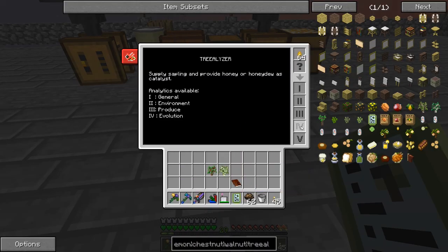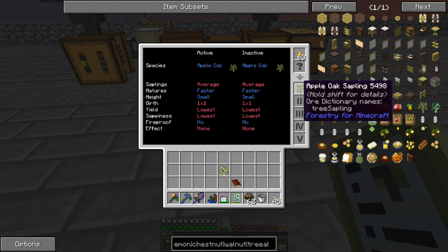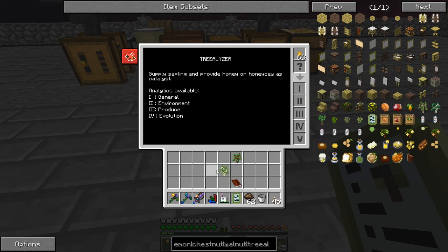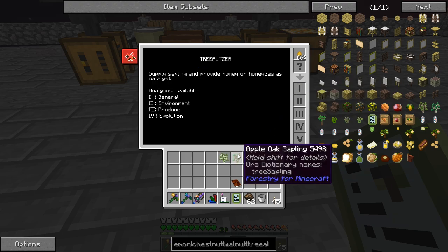Honey drops go here, then we put the saplings in. Once we put a vanilla sapling like this oak sapling in, it converts into an apple oak sapling and shows all the base traits — matures faster, saplings average, and all this stuff. Tree breeding is cool because you can make it so every leaf drops one sapling, make trees grow really fast, or even give it a two-by-two trunk if you cross-breed in certain ways. I did this back in Feed the Beast Ultimate where I made an apple oak sapling powering the base on forestry biofuel.